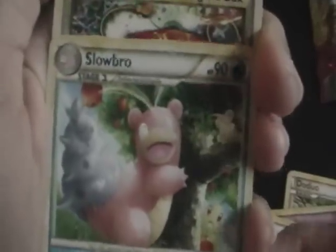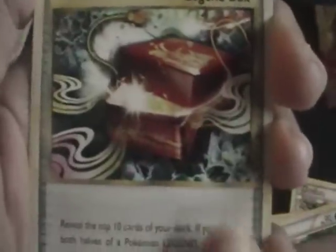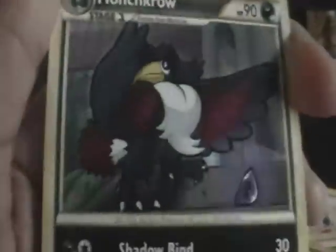Really like this card and the Slowpoke. Legend box. Energy Exchanger. Honchkrow. And Reverse Defender. Last but not least, Honchkrow. I have a billion of these. Well, at least now I can evolve all my Murkrow.